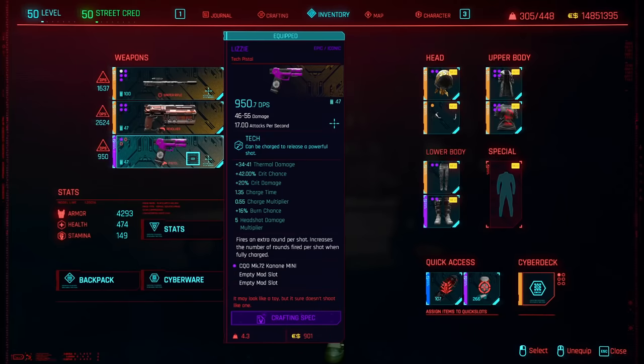The first weapon we're going to be talking about today is Lizzie's Iconic Tech Pistol. The stats on here can get really ridiculous depending on the rolls that you get and when you upgrade it. We got some really good stats with the 5x headshot multiplier and the crit chance. The reason why this weapon is so good and its DPS is kind of a sleeper DPS is because it has 17 attacks per second, but it also fires an extra round per shot and increases the number of rounds fired per shot when fully charged. This is the fastest firing pistol in the game and quite frankly is going to decimate anybody.